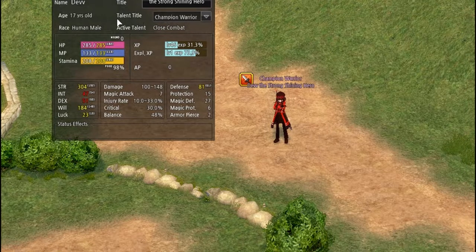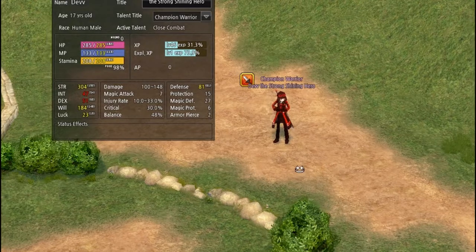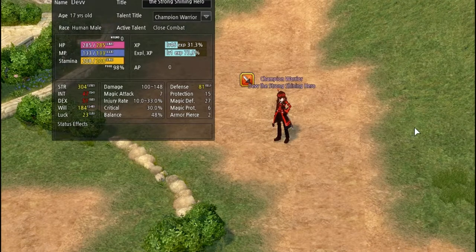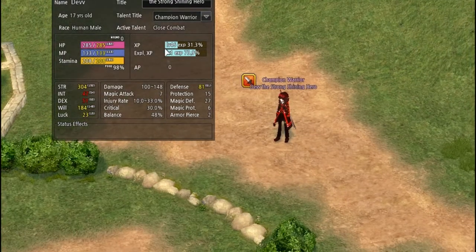Talent title — I'll be getting into talents in a totally different tutorial. Talents are very helpful in both combat and non-combat, which is why they're getting their own tutorial. The active talent is the talent you choose when you rebirth, which I will also go into later.